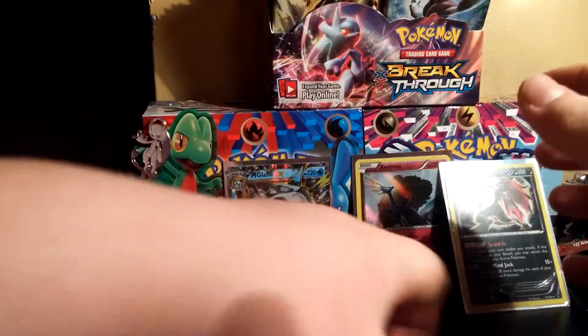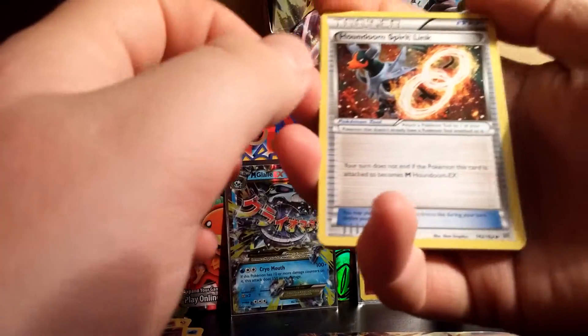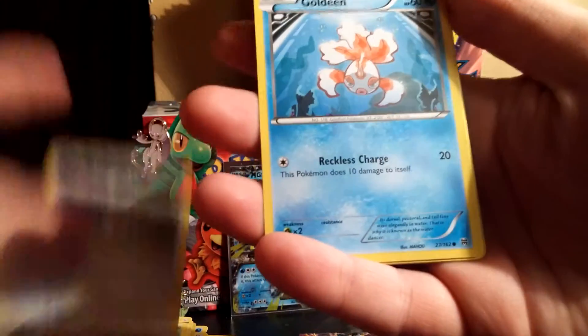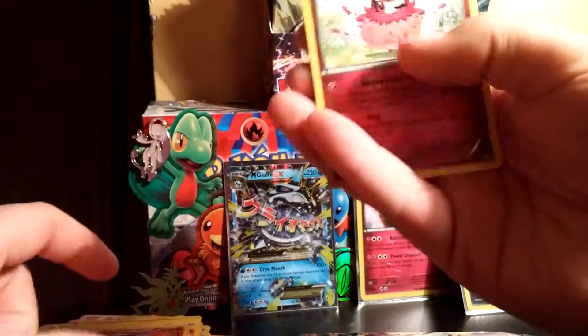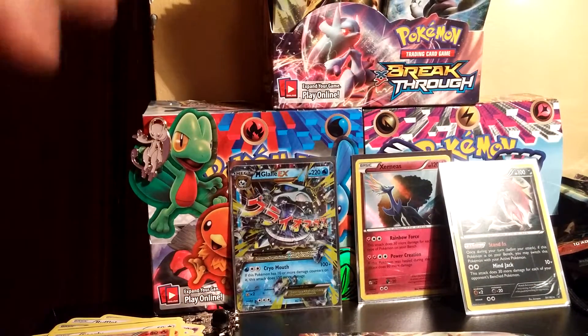We got four packs left — two Zoroark packs and two Mewtwo X packs. Let's get a Zoroark BREAK out of this pack! I just love opening these packs — they are so awesome. I wonder what Full Arts I'll get. Oh, I hope I get the Secret Rare. We got a Houndoom, Spear Link, Shroomish, Professor's Letter, Chessman, Starly, Goldeen, Cyndaquil, Hippopotas, Braixen Reverse, and an Aromatisse regular rare.